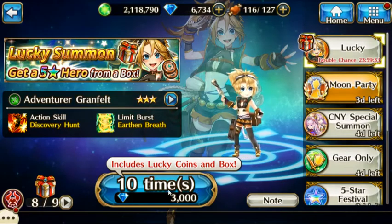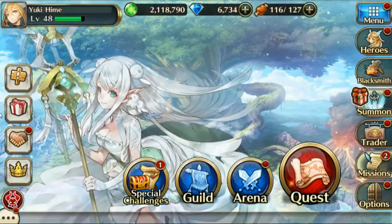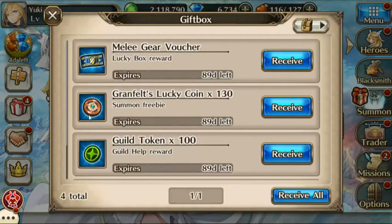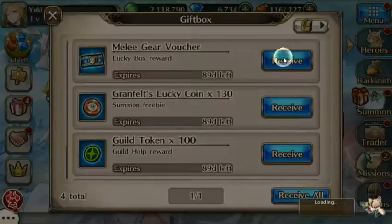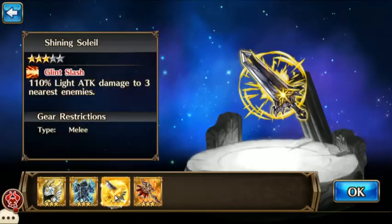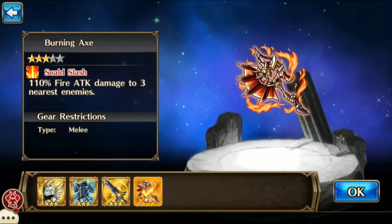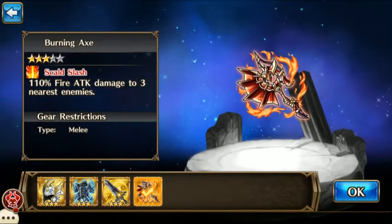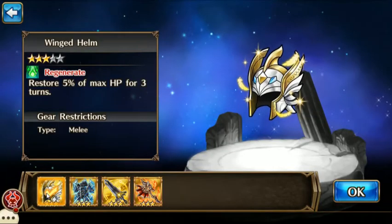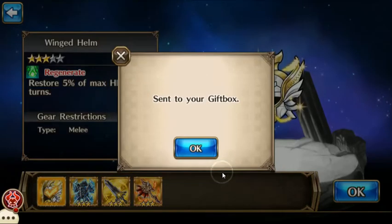The next one is 3,000, so let's go ahead and open that ticket and see what I can get. It should be in my box here — melee gear voucher. Okay, so you can get a winged helmet, crystal armor, a shining soleil, and a burning axe. I think I need the winged helmet the most, so that's what I'm gonna pick. I got a winged helmet.